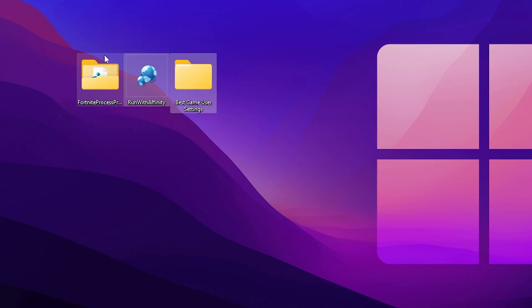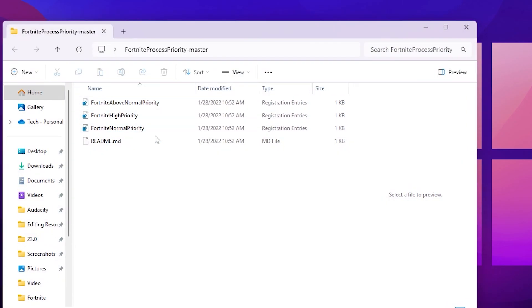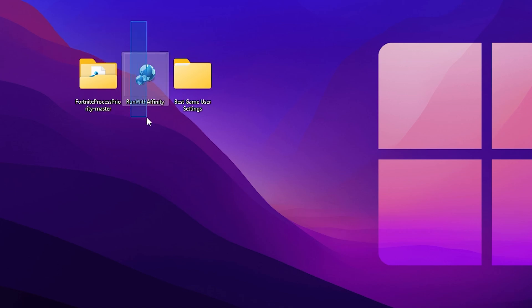Inside the downloaded pack you'll find a Fortnite process priority folder and a Run With Affinity application. Open the process priority folder and you'll find three registry settings: Fortnite Above Normal Priority, Fortnite High Priority, and Fortnite Normal Priority. Choose the one suited to your PC — you can ask in the comments which is best for you. I'm going with Fortnite High Priority. Hit Yes, Yes again, then OK, and close the folder.